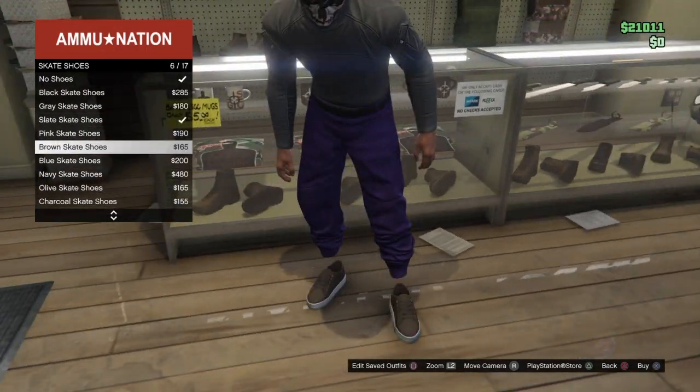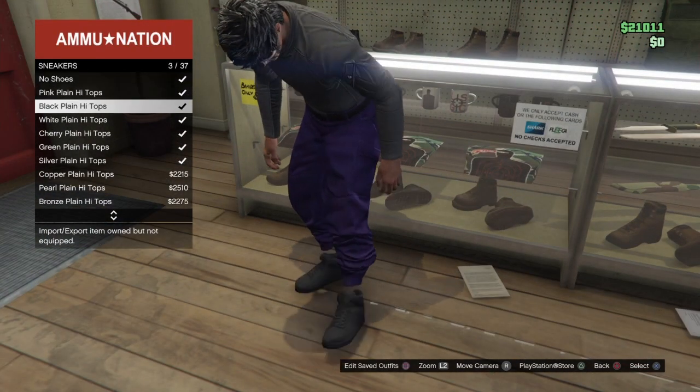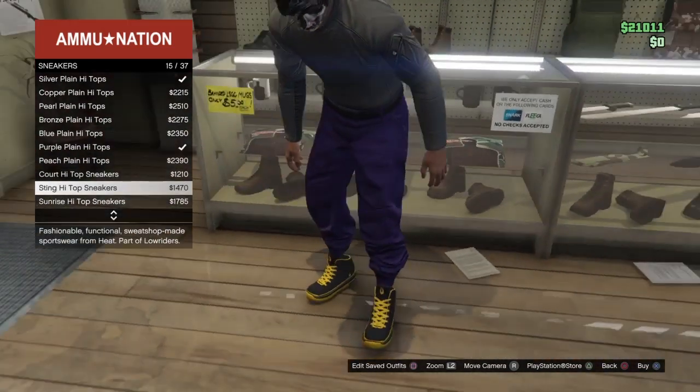As you can see, you have invisible inkless joggers, and it does work with the pink and purple colors.